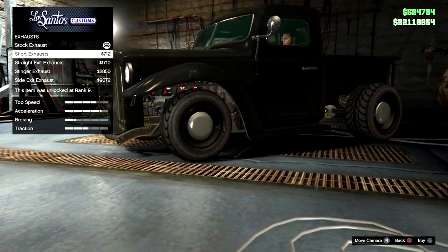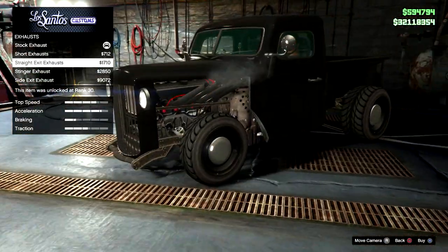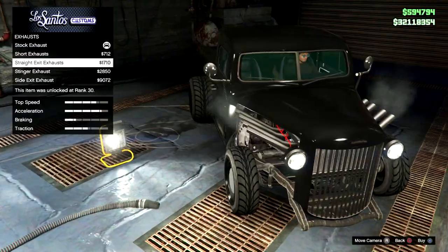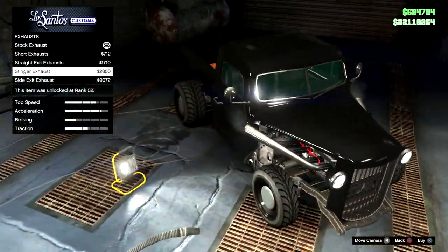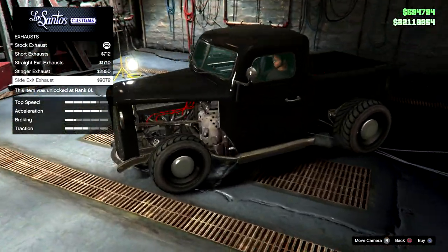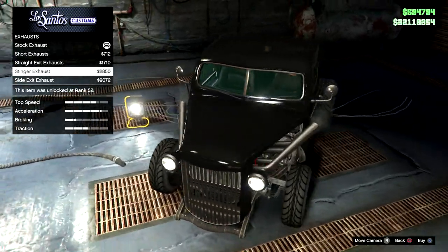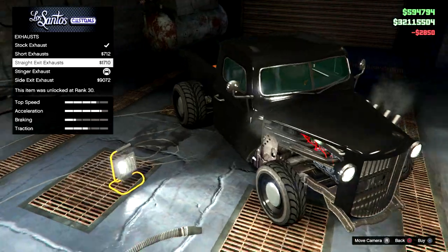Oh yeah, it is! Actually, I can't even see it to be honest. There you go - this one sticks out. Wait a minute - the exit exhaust comes out from the front like that. Holy shit! Sting exhaust - oh my lord, look at that! The side - nah. You know what, I quite like the stinger exhaust to be honest. The straight exit ones look a bit over-exaggerated, but this one looks nice.